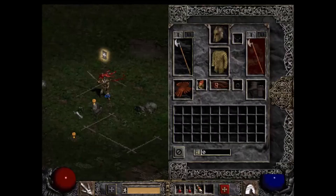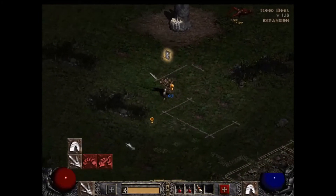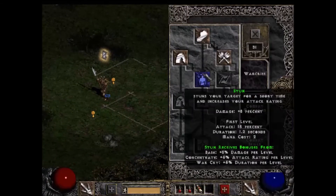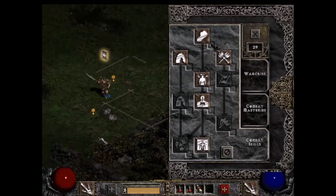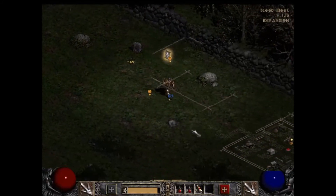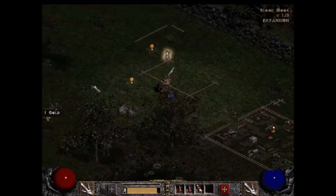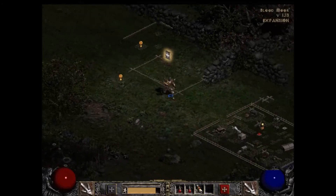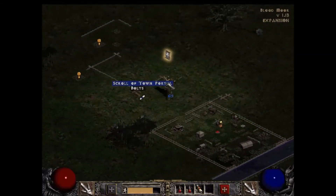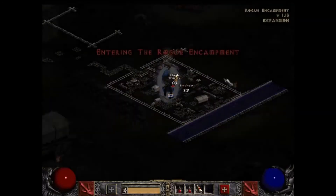There are a few other things we haven't talked about with skills, but I'm going to head back to town. One more thing: when items fall on the ground after you kill a monster, you can hit the Alt key to display their names in text. If you hold down Alt, you can see all the items that have dropped on the ground rather than having to scroll over them. That's a good way to find items.